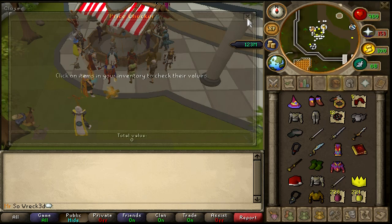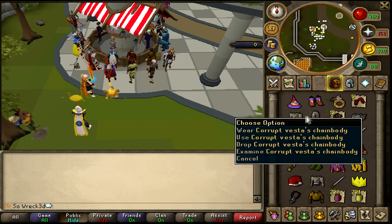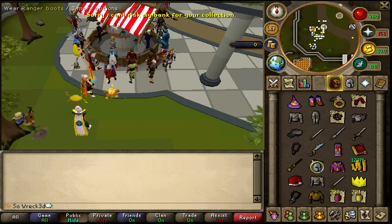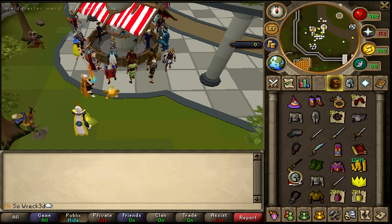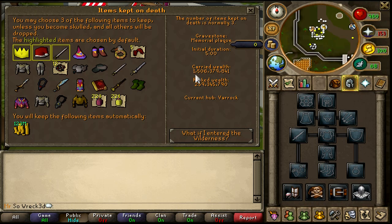I'll use the price checker — just gonna withdraw everything from my money pouch. These are all my items. Got some infinity gear, Armadyl chainskirt, claws, Vesta — I still have not used this set but I've used others. Got a Santa hat, a Vesta longsword that's degraded but I'm still counting it because it is part of my bank and was non-degraded at one point. Alright, let's show you the bank value.